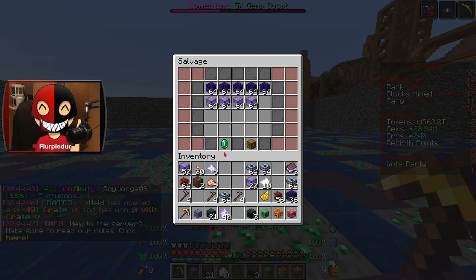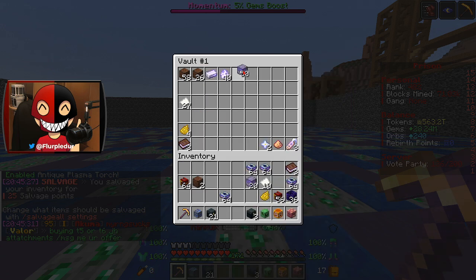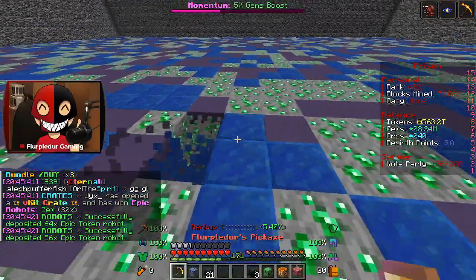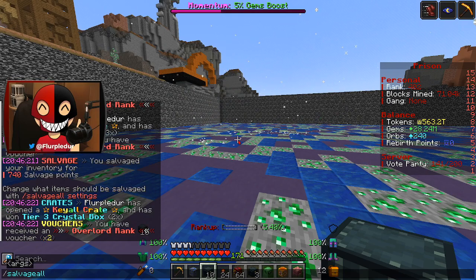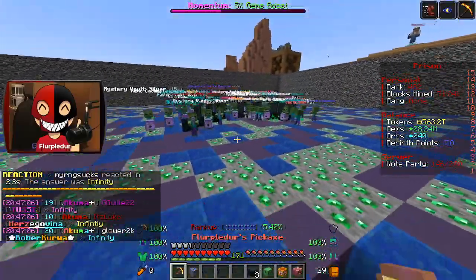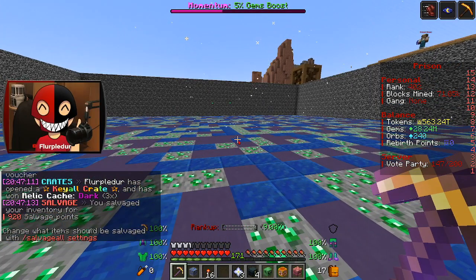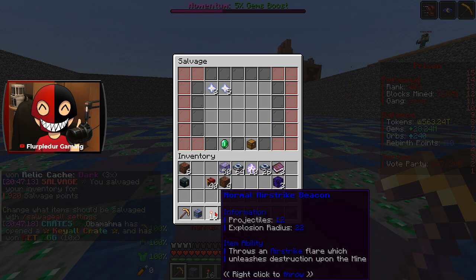I should have probably expected that — that is a lot of pet eggs. I'm gonna save these for next time. Be ready to salvage all because I'm gonna need to do it. That is insane. Last 10 key all crates — that is gonna be a lot more stuff that I'm just gonna salvage all real fast. Then I'll do a quick normal salvage so I can pick apart anything I also want to get rid of, such as the god ranks.